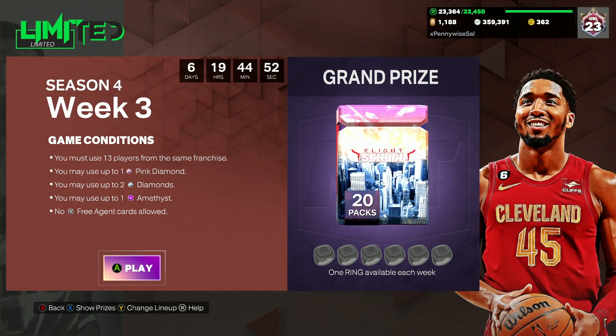In this video, I'm going to be showing you guys the best possible limited team for Season 4, Week 3 in NBA 2K23. As you guys can see, the game requirements are going to be on the screen. You must use 13 players from the same franchise — basically a theme team. Everyone on the squad has to be from the same NBA team. You may use up to 1 Pink Diamond, 2 Diamonds, and 1 Amethyst. You're going to get 4 really good players, and then the rest have to be Ruby or below.